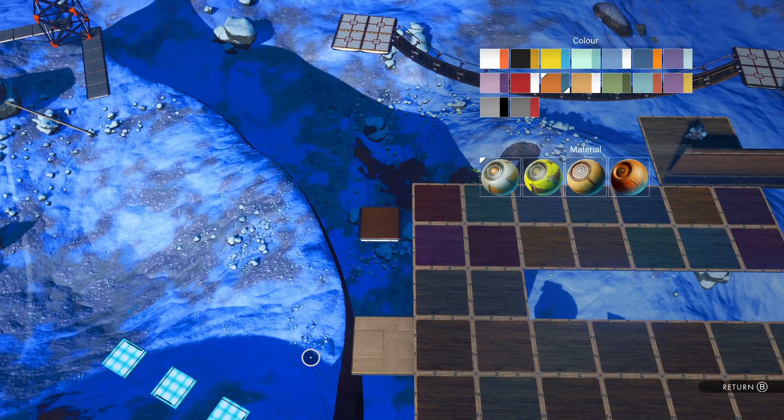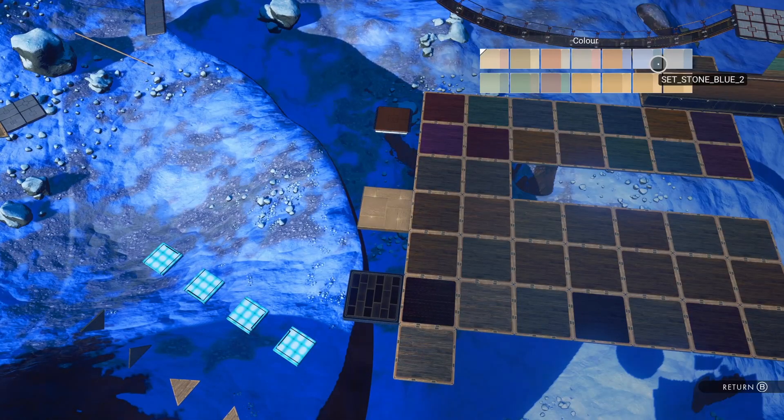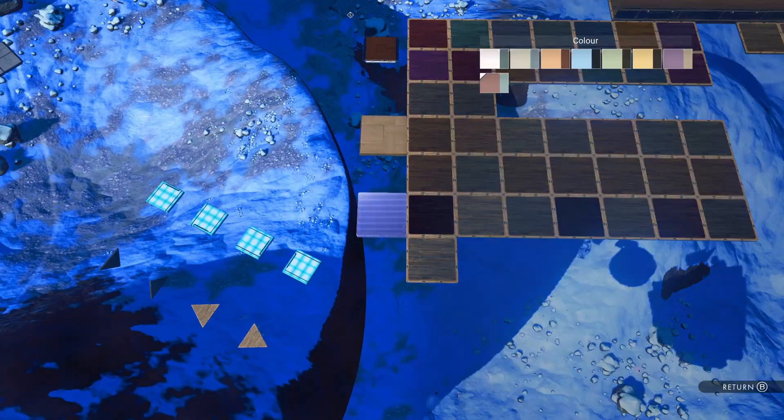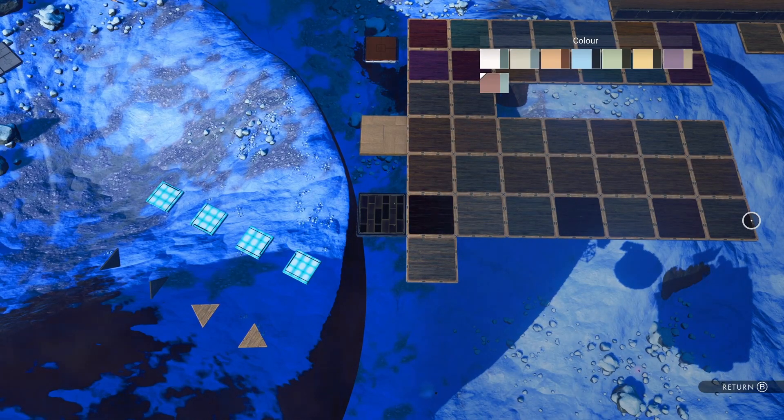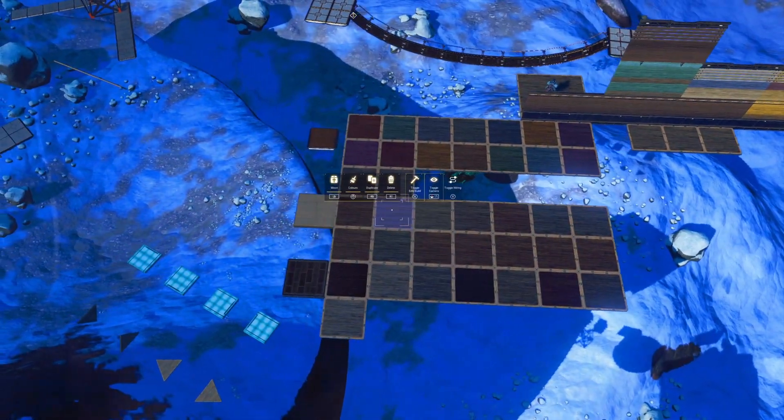What I have here is a complete colour palette for the timber flooring. The first section contains those more vibrant prefab colours, the next section contains the stone palette, and the last section is the alloy palette. Overall we have a huge variety of colours we can choose, although it's probably a good idea to have a reference, which is why I created this palette.